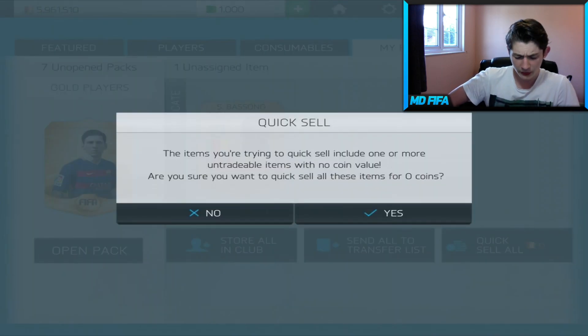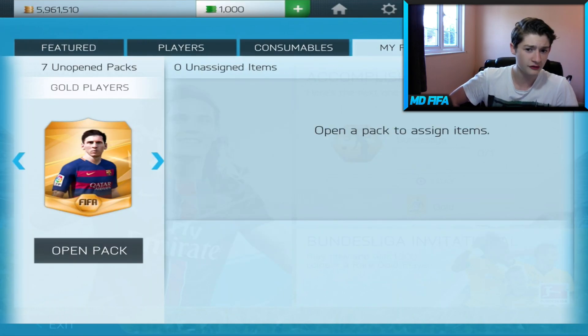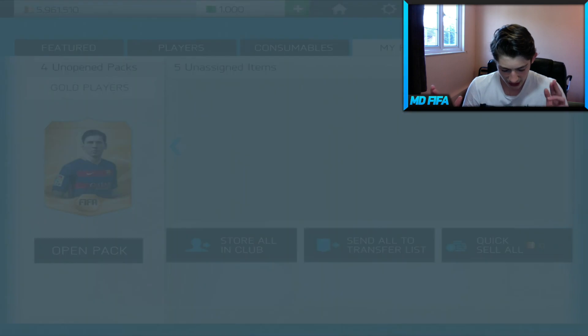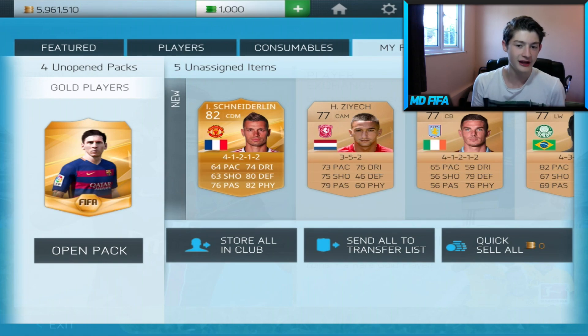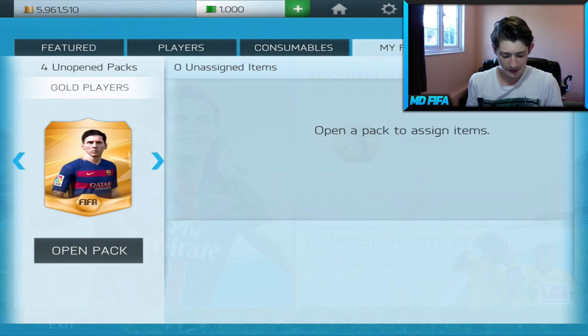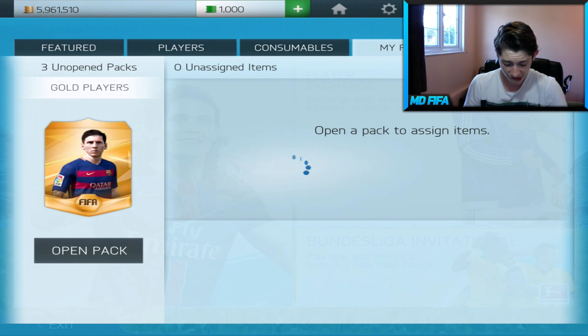A purple card is good, but it'd be nice if it wasn't in a 3-pack. Schneiderlin, 82 rated. These free packs are absolutely sick. We've got Depay, we've got Schneiderlin, we've got Gundogan, we've got a purple card, and a couple of other things as well. These are really good packs. I do recommend, if you do get any of these free gold players packs, to open them straight away.